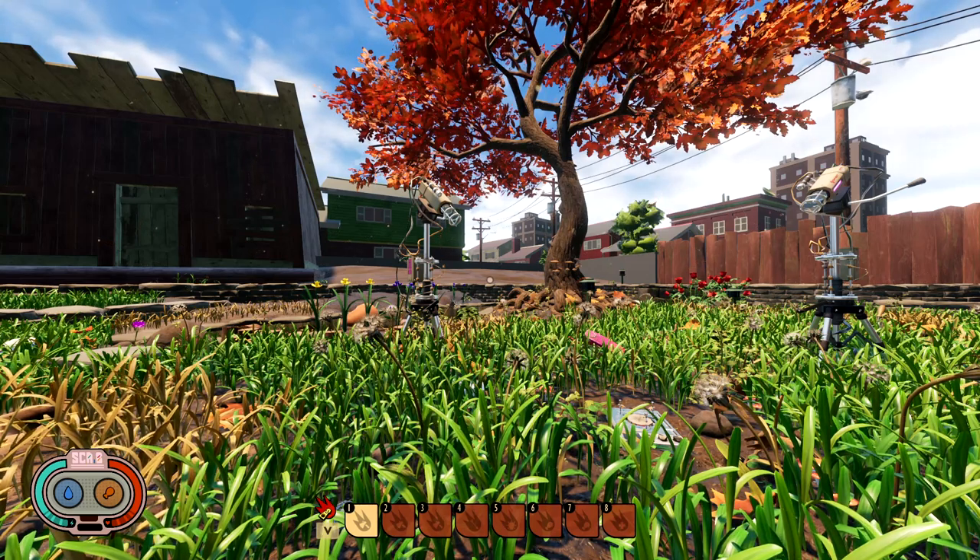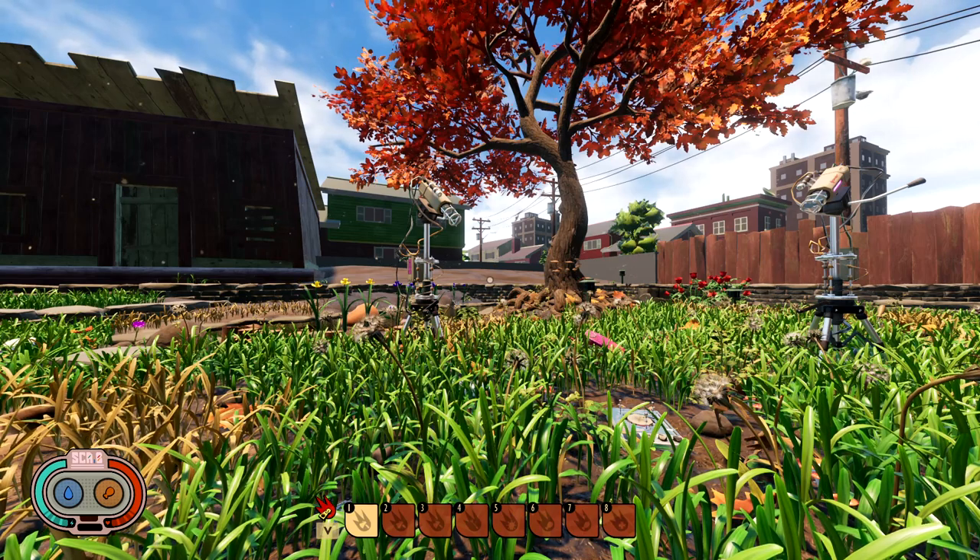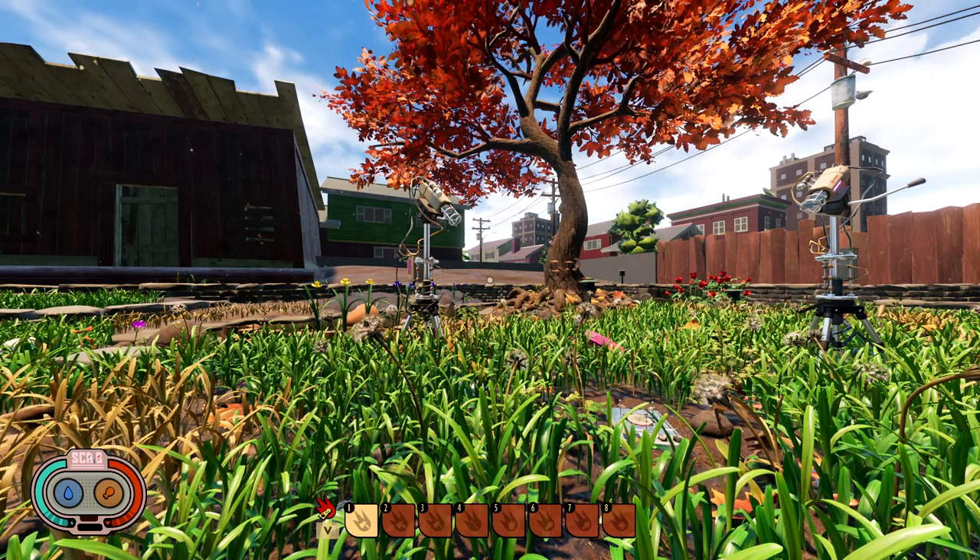What is going on all you tiny people? Draco Invictus here with another Grounded video, and today we are building an elevator in Grounded. Let's get to it — hit that intro.